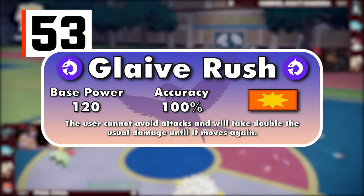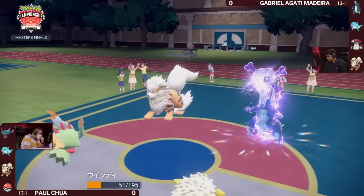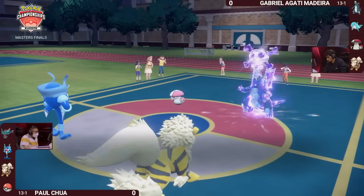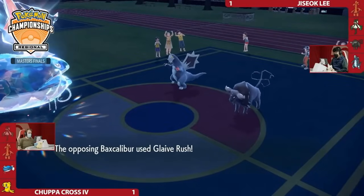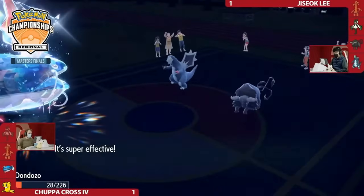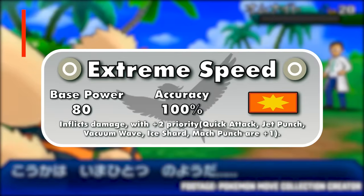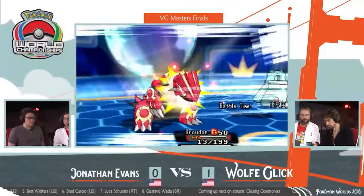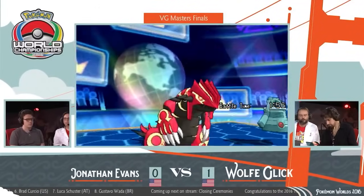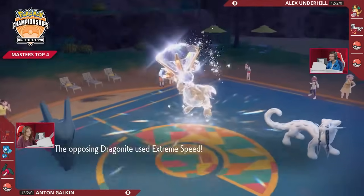Glaive Rush is Baxcalibur's 120-100 physical Dragon-type move. The drawback is that until the user uses a second move, all attacks going into the user deal double the damage and never miss — any priority move or Protect will end this vulnerability though. Ideally, you want to be using this move when you know you'll be picking up a KO. Extreme Speed is an 80 base power physical move in the priority bracket of plus 2, making it even faster than normal priority moves like Quick Attack or Aqua Jet. 80 is still solid power for such an advantageous effect, though the Normal typing still isn't great.